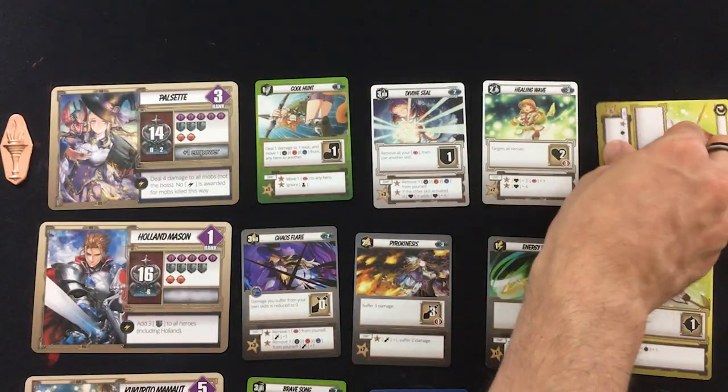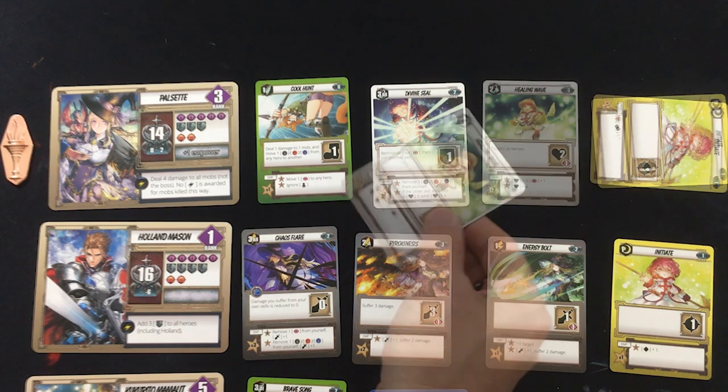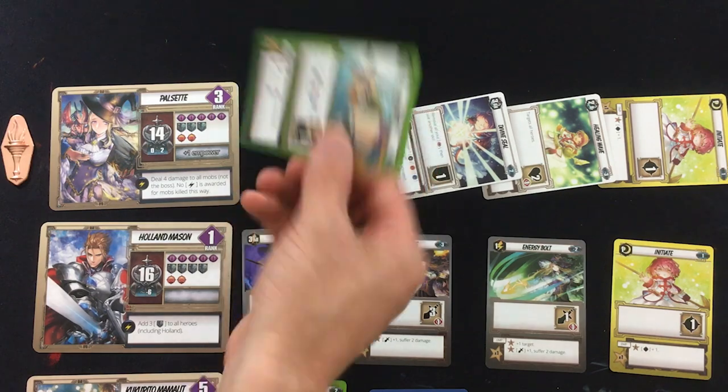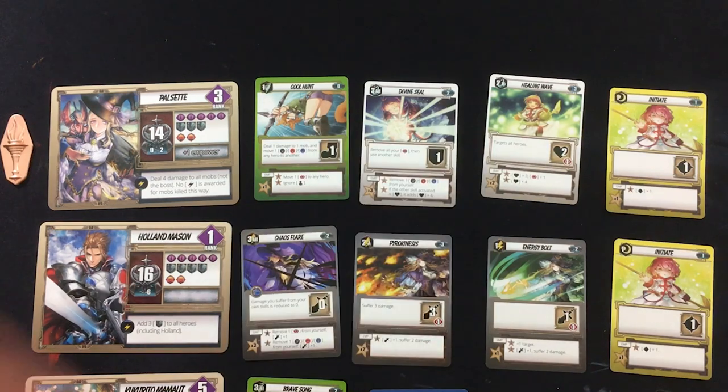As cards get used, they get exhausted — turned 90 degrees. Each player character gets to use an ability in order, then all the enemies attack. That's an entire round. But like games like Warhammer Adventure Card Game or Heroes of Terranoth, once you've exhausted your final card, you get all of them back. So you can try to plan out how you want to go through them.